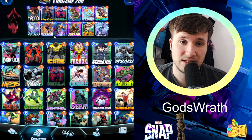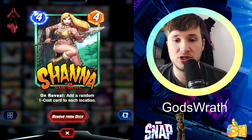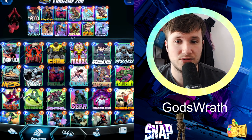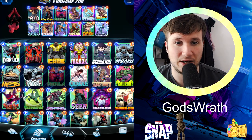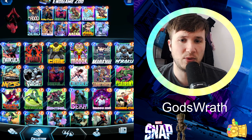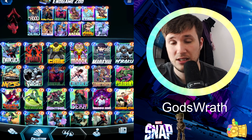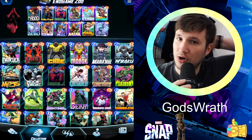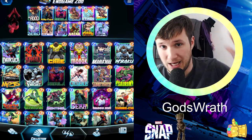I usually play her on turn six. It's quite unexpected — if you would, for example, drop Khazar and Blue Marvel and don't have much on the board, and then you drop Squirrel Girl and Shanna, that is really awesome because that's gonna give you six one-cost cards onto the board that are gonna get buffed by them as well. It's something new, something I came up with myself.